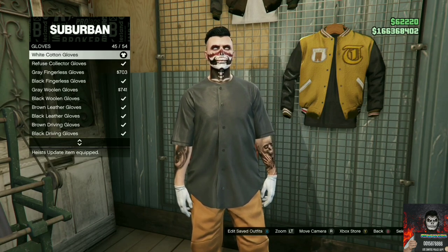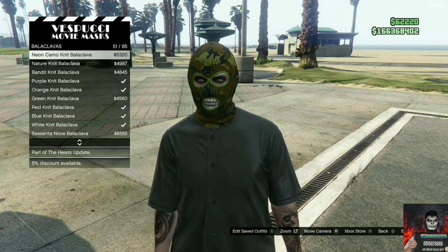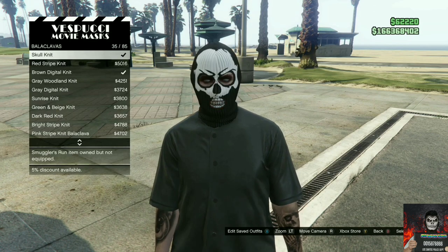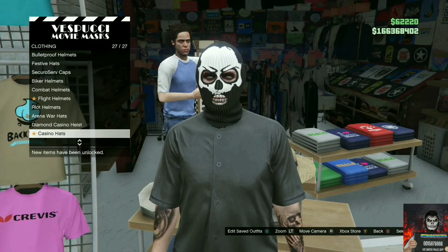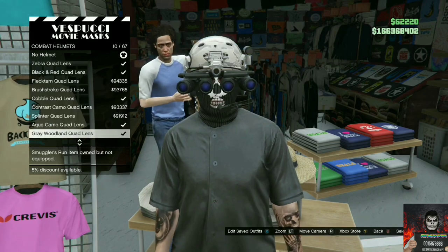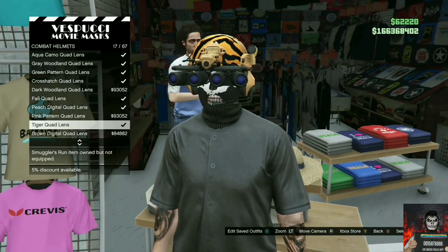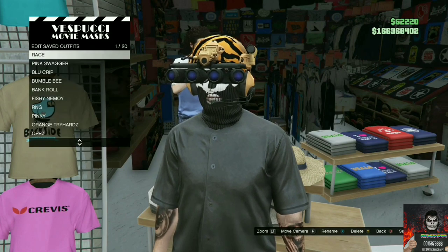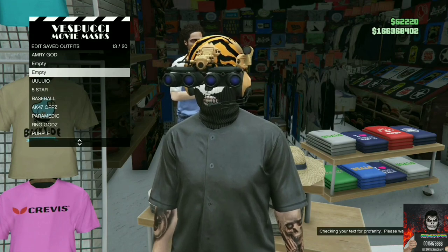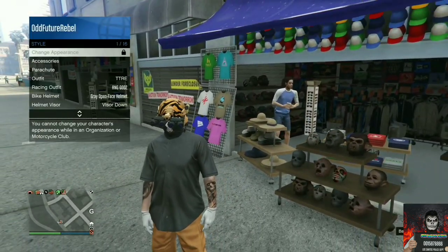Make your way over to the mask store, go to the same section as shown, and purchase the skull knit. Move over to the left side of the mask store, find the combat helmets, and purchase the tiger quad lens. Once you purchase the tiger quad lens, back out from the mask store, equip an Israel troop bag, and save this as an outfit. If you do not have an Israel troop bag, you can always buy one at the ammunition store.